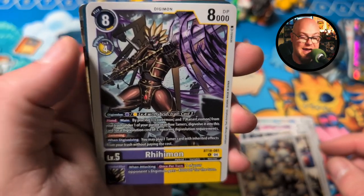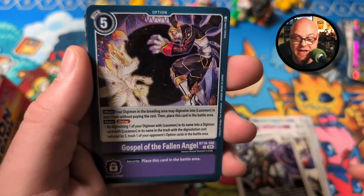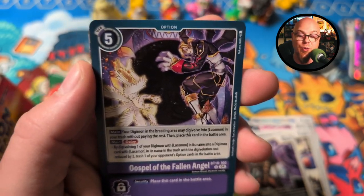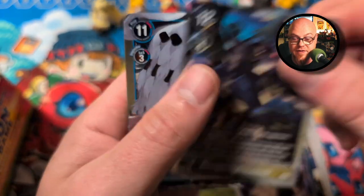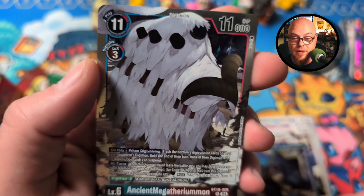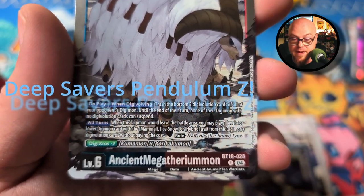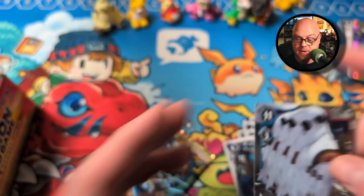Rahimon — how dope is that? That's what we're currently rocking right now, trying to get the Bielzamon. I still haven't gotten all the battles in that I need, and I've got some more me-versus-you that I've got to go record. Gospel of the Fallen Angel — here we go, the big stuff. Ancient Sphinxmon, very cool. And Ancient Megatheriomon — that's really dope. I think I've gotten him on the Deep Savers. I know it's on the Pendulum Z somewhere.